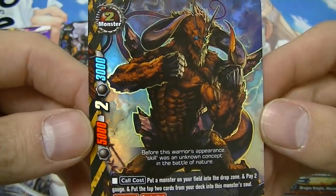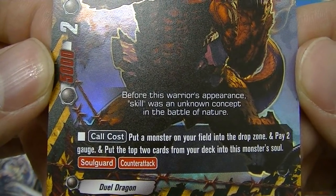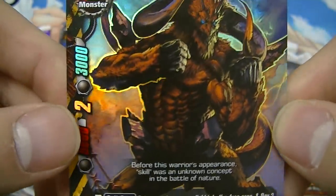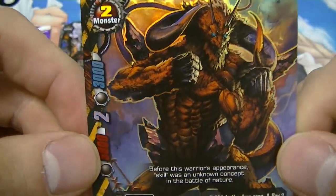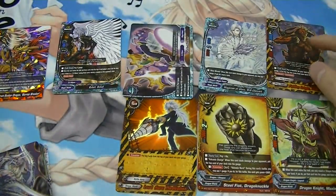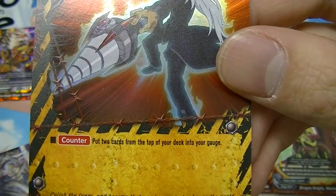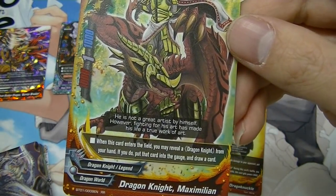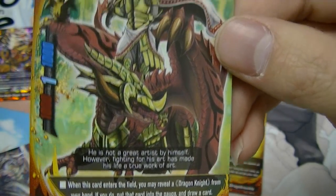Danger World's dual dragon — size two with soul guard and counter attack. You put a monster on your field into the drop zone and pay two gauge, then put the top two cards from your deck into this monster's soul. If a monster kills this guy, you can discard a card for soul guard and then enable counter attack, making him a good shield to protect your center. Lord Aura Meditation — a counter for Danger World that puts the top two cards from your deck into your gauge, some gauge ramp.